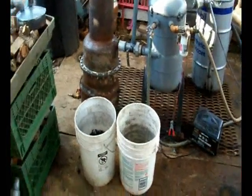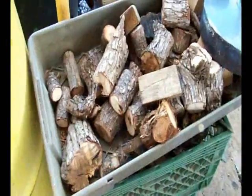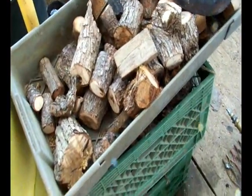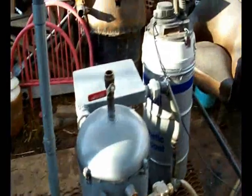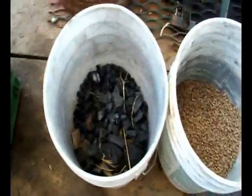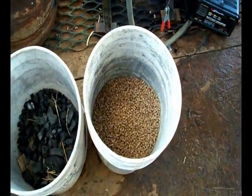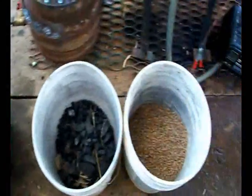Okay, I'm getting ready to start the gasifier up. As you can see I got a bunch of miscellaneous different stuff — some wood pellets, some charcoal, and some wood. I even got some garbage. That's the nice thing about the gasifier: you can burn pretty much anything, even plastics. I'll put some charcoal in the bottom to get it going, and then wood pellets to fill in the holes.